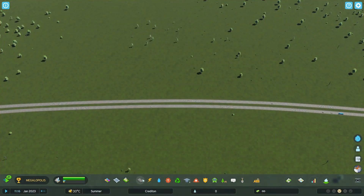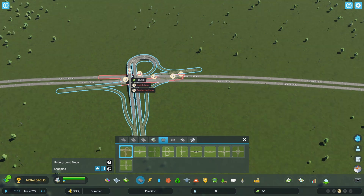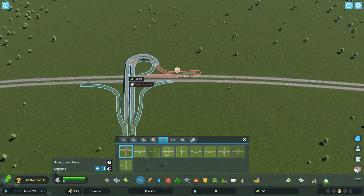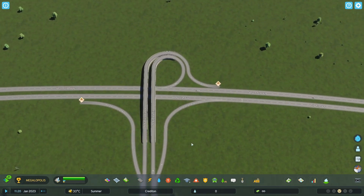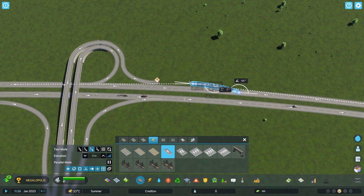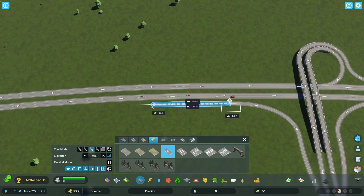The cool thing about these interchanges — you grab one of them, I'll go with the trumpet interchange, you go to an existing highway and finagle it a bit. You have to twist and turn it, then you place it down. Boom, it's placed — some of the ramps are already connected. Then you just grab your connection road and boom, easy as pie. You have connected and built your trumpet interchange. So amazing.